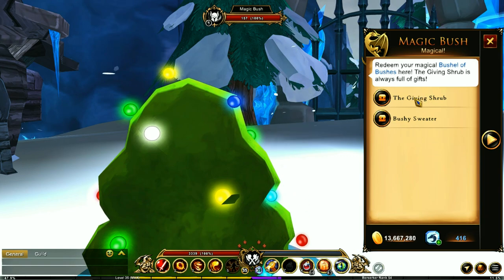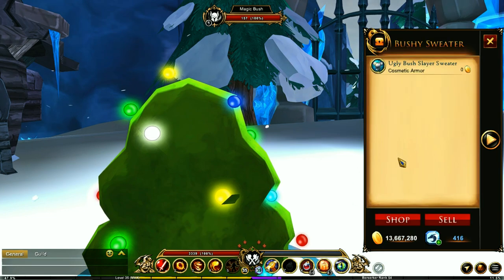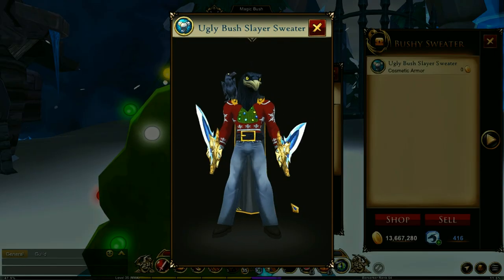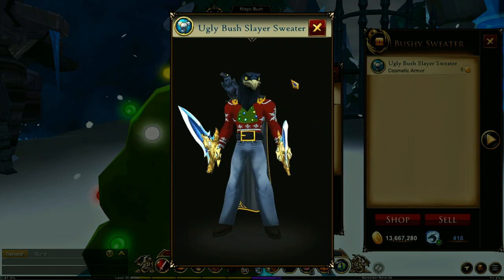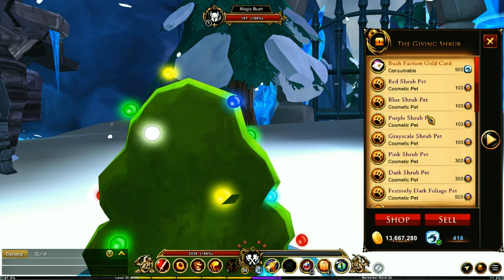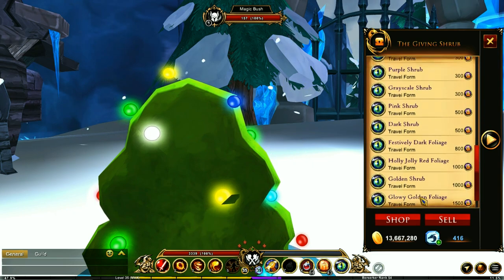The bush has two shops. The Giving Shrub shop has the bushy sweater — an ugly bush slayer sweater — which you can grab right here. This is because we all got together and killed a bush that had 9.5 million HP, which took forever. In the Giving Shrub shop you'll find all the travel forms and pets.